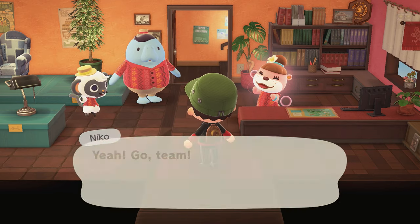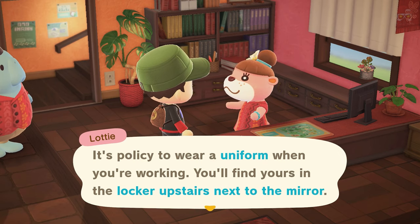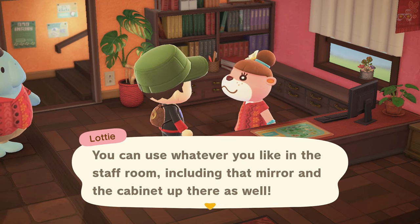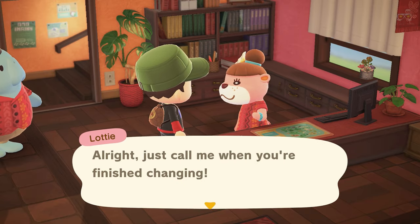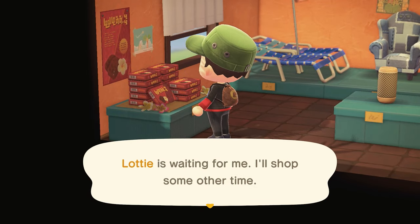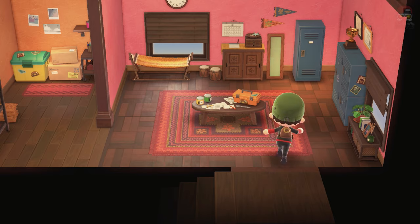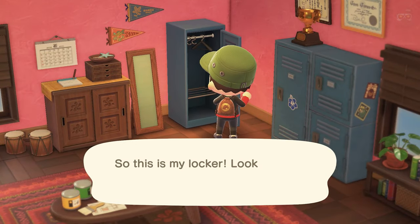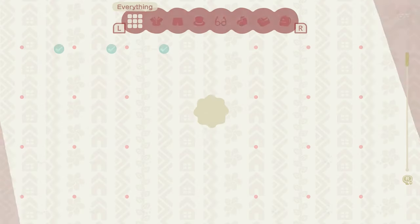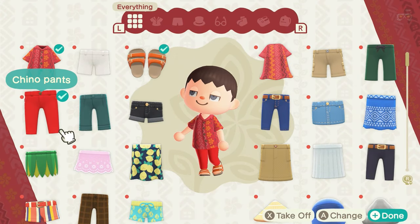You earn currency called Poki to buy those special exclusive items. Lottie mentions it's possible to wear a uniform when working — you'll find yours in the locker upstairs next to the mirror. We head upstairs to the locker. It says: 'This is my locker — looks like my work uniform is in here. You can use this locker to make changes to your work outfit.'